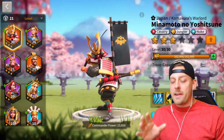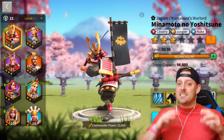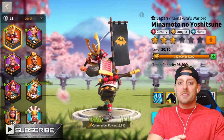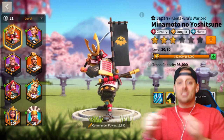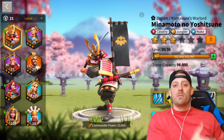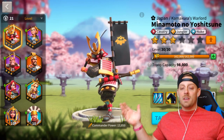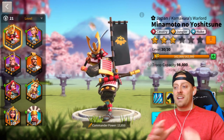Echo notes that every single commander now has three archetypes visible on screen, which makes more sense for the talent trees. Before getting into today's video focusing on the nuker setup, he reminds viewers to subscribe and turn on notifications for daily Rise of Civilizations videos, and there's a link in the description for Spooby's channel.